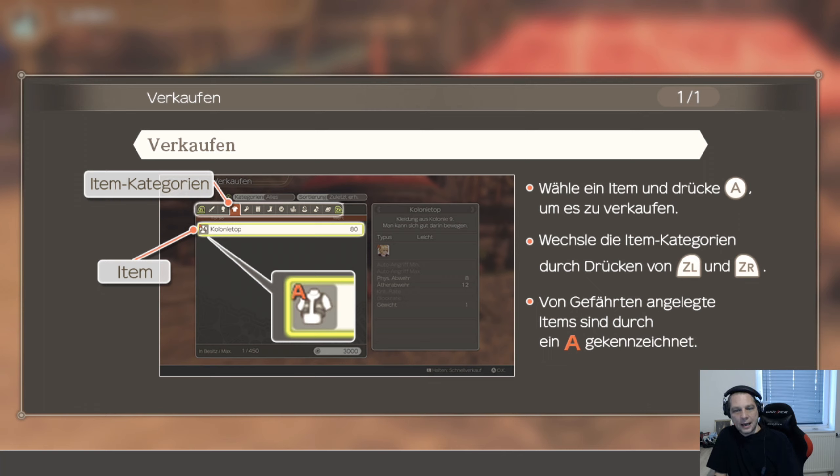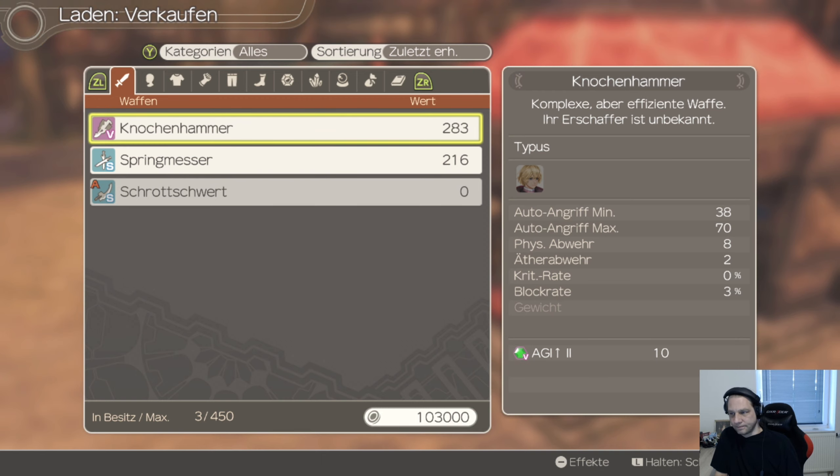Verkaufen. Item-Kategorien. Wähle ein Item und drücke A, um es zu verkaufen. Wechsle die Item-Kategorien. Von Gefährten angelegte Items sind durch ein A gekennzeichnet. Knochhammer, ohne Beschreibung. Aggie hoch 2. Das war für Kelly. Geht's gut? Dann freut mich. Mir geht's langsam besser.